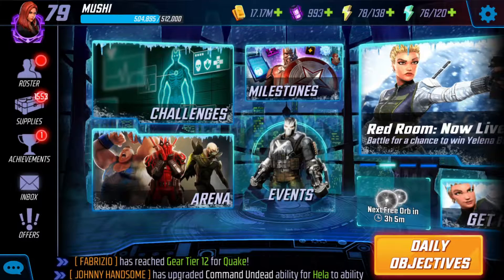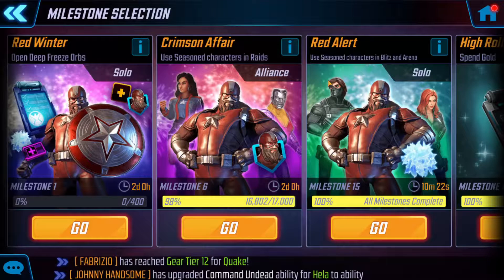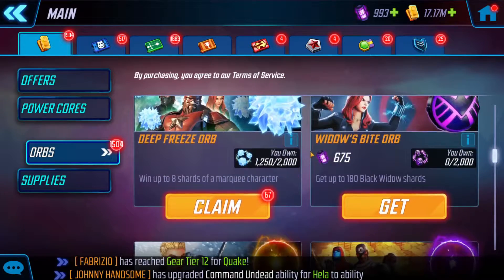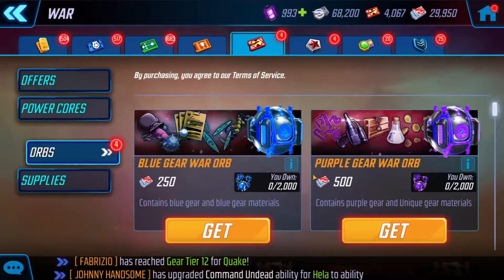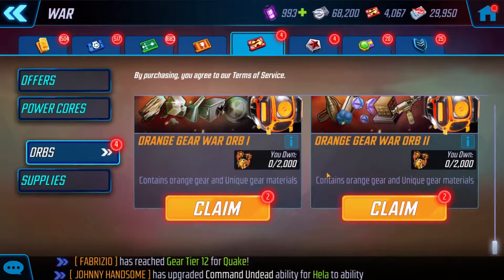Hi everyone, welcome back! I hope you're having an amazing new year — I wish everyone the best. Today we are going to open up orbs for this milestone: Red Winter Open Deep Freeze Orbs. I saved up about 67 orbs, I need about 63. Then we'll also be opening up orange gear war orb 2, getting ready for DR Mission 4, doing Ghost first.